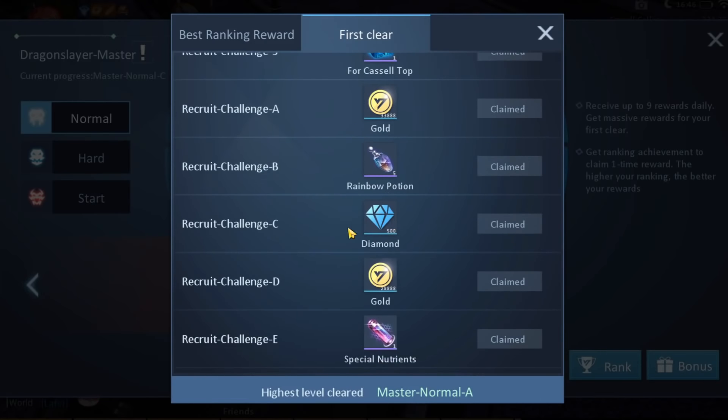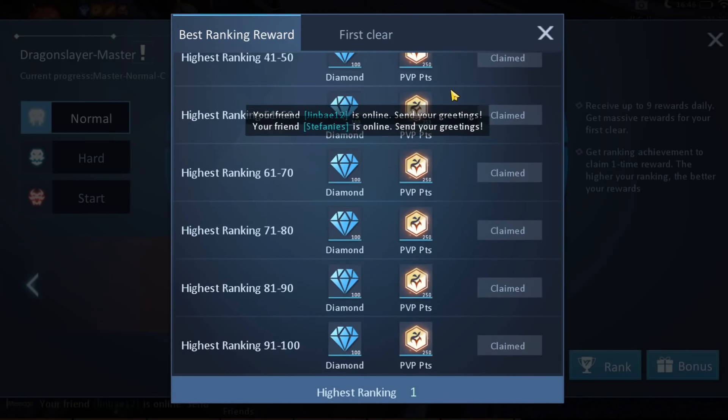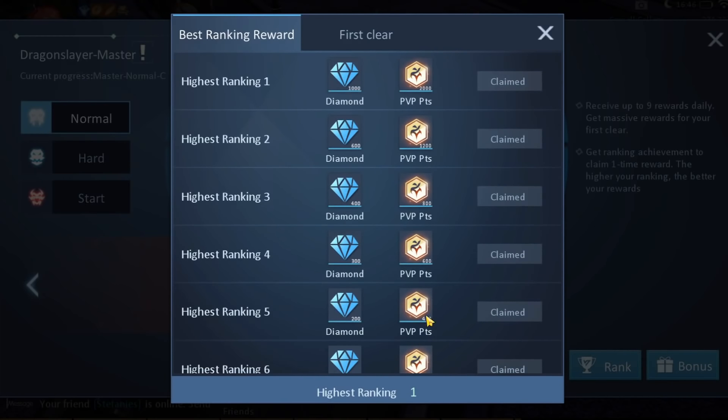Normal C and Recruit Challenge C as well. But the ranking rewards — you can get them by doing this. Every time on the server, when you rank higher and higher, so for example 91 to 100, 81 to 90, 71 to 80, you will get a reward. However, this is only a one-time thing per server. As you can see here, I have gotten highest ranking 1. This is by going to Blademaster, and because no one was Blademaster at the time, I took advantage of that and got rank 1.